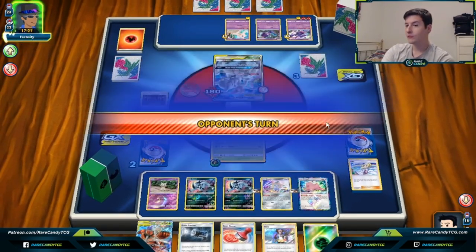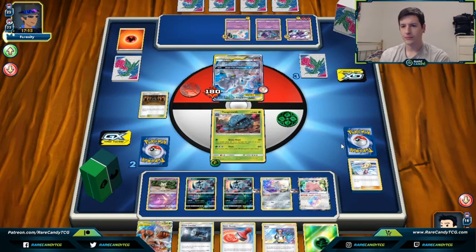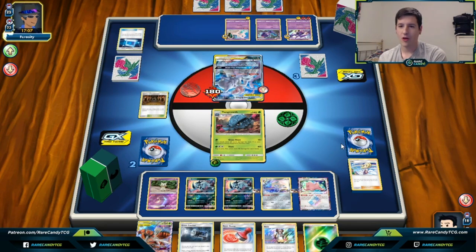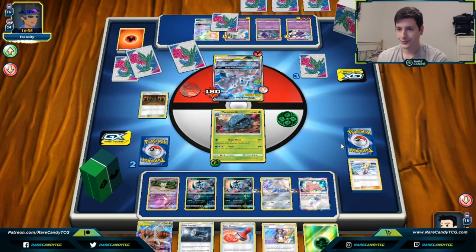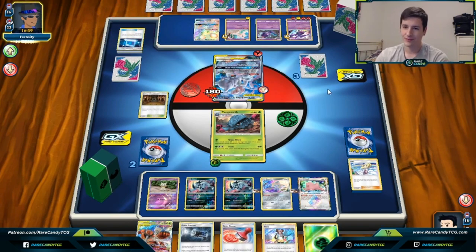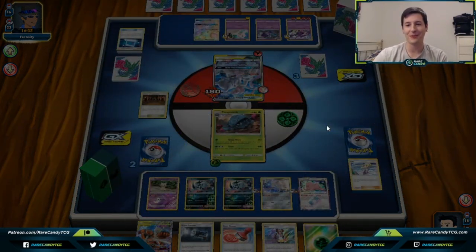They might use Dedenne GX to bail out of their hand. The one thing that could mess us up is if they play Super Scoop Up. We're going to bring Mewtwo & Mew back up with Great Catcher regardless. With two Absols, Dedenne effectively has a three-retreat cost which is pretty bad for them. They don't hit a Switch — and we get the victory screen! That was a grindy game but we finally got there.